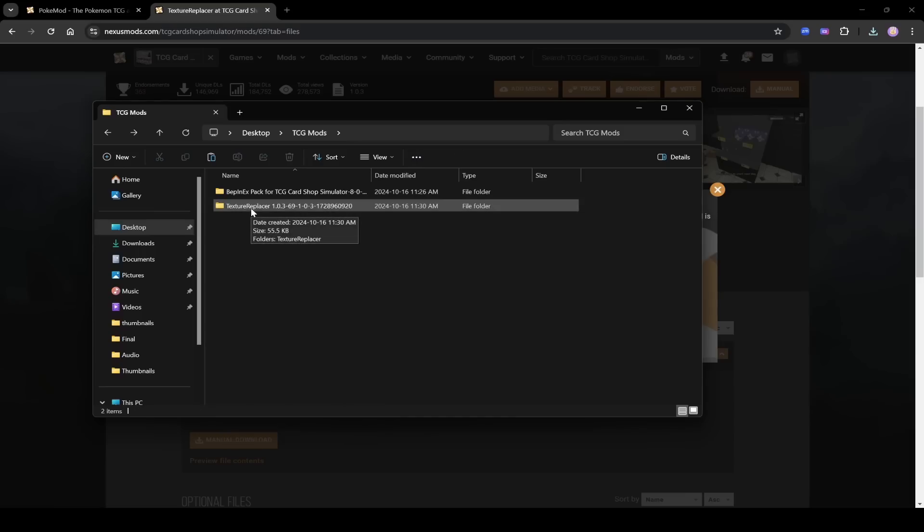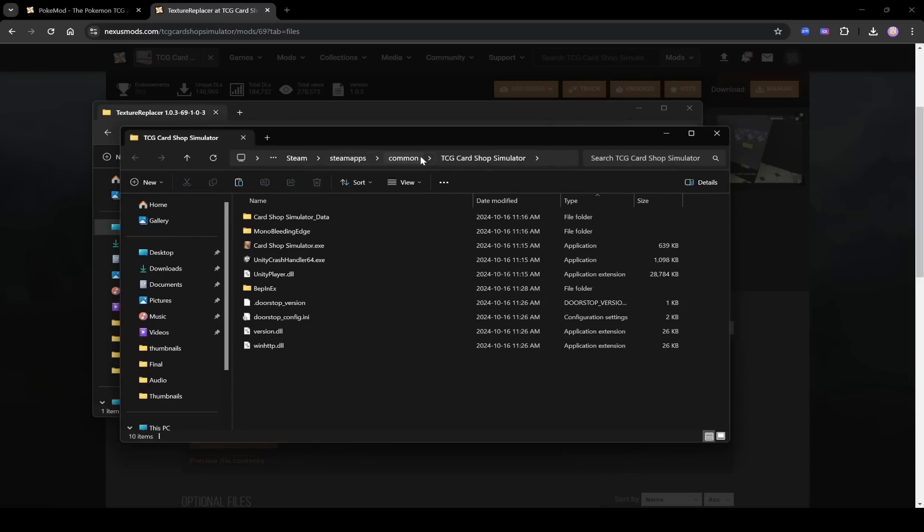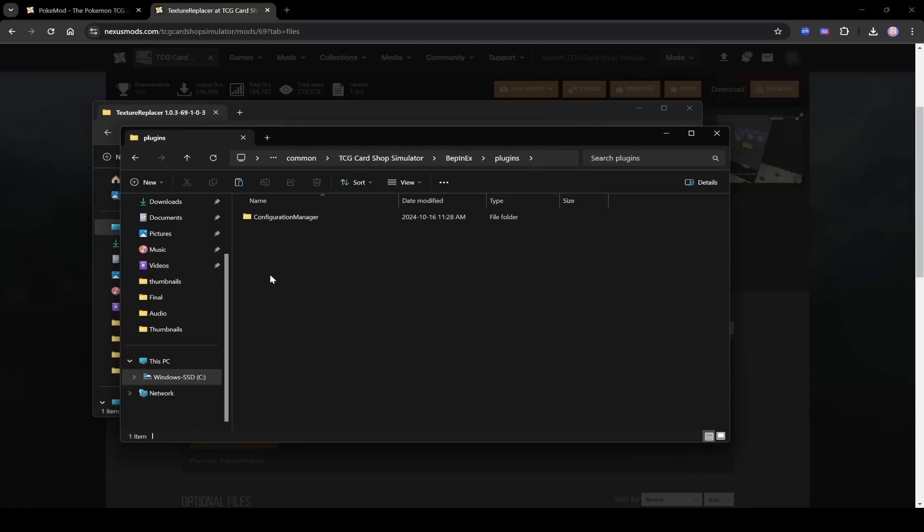Texture Replacer needs to go inside a specific folder in the BepinEX folder. Click once on the Texture Replacer folder and copy it with Ctrl+C. Navigate to Steam/steamapps/common/TCG Card Shop Simulator/BepinEX, click inside the Plugins folder, and paste it there with Ctrl+V. Now Texture Replacer is inside BepinEX/Plugins — that step is done.